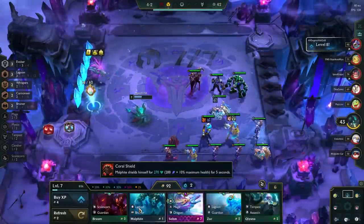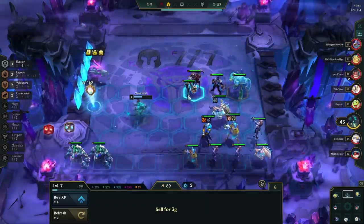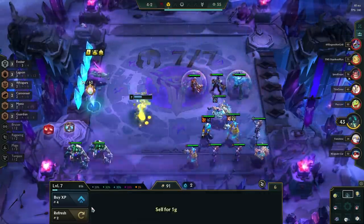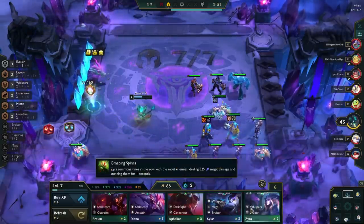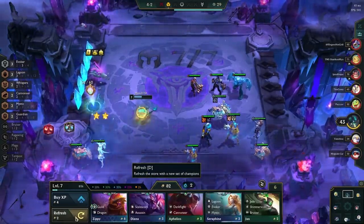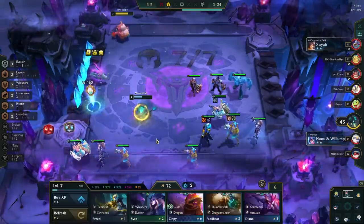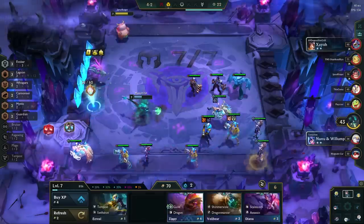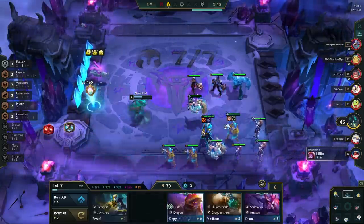You will slow roll until you hit Seraphine 3-star, and once you do, go to level 8. Sell the rest of the Zeris, Zyras, and Zacs you have on the bench to hit level 8 faster, unless you only need 2 or 1 more for the 3-stars — because in that case we can most likely hit the 3-stars at level 8 anyways. Sometimes, if you are fairly close to all of them, you can chase those 3-stars as they add a ton of value, but in the majority of cases we want to go to level 8 to fit in another unit.